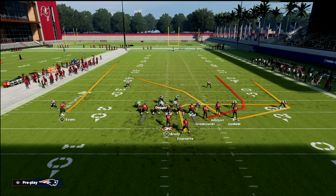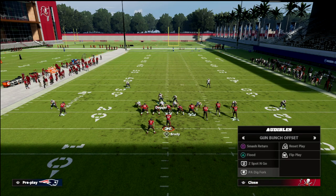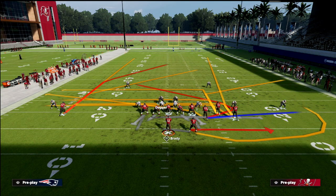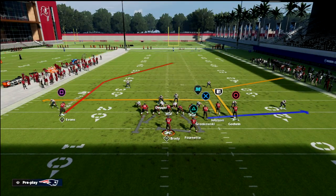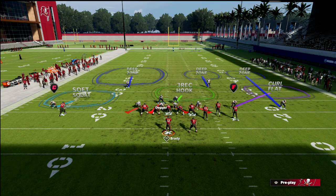But if they're in tight like this and they motion that guy over, now you can change his zone to a curl flat. So please follow those rules — I've talked about them in other videos. Now what I want to show you is PA bunch shot. A lot of times they'll go to this with a corner route, maybe a crosser and a corner. You're going to want to user the crosser. Your adjustments might look something like this with the curl flat.